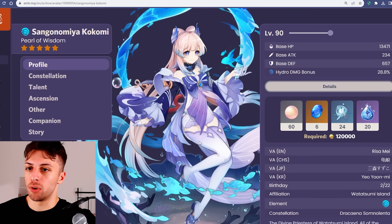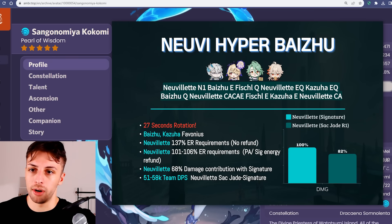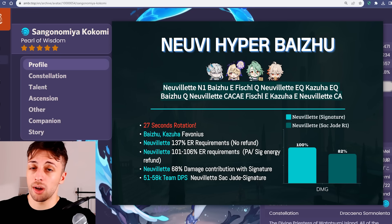Kokomi actually benefits more than Baizhu from the constellation one, because she's a Hydro character, and without the constellation one pairing her with Neuvillette wouldn't allow him to get 3 stacks. With this in mind, the Hyperbloom team with Kokomi actually does much better than constellation 0 variants, and it performs so well that it becomes the clear best Hyperbloom team for Neuvillette, and probably the best team in terms of single target damage overall. I wouldn't say it's definitely better than the constellation 0 team with Zhongli, Fischl and Kazuha, specifically because the impact Kazuha has on an AoE degree is simply something else, but it's definitely an improvement compared to constellation 0 Hyperbloom teams.